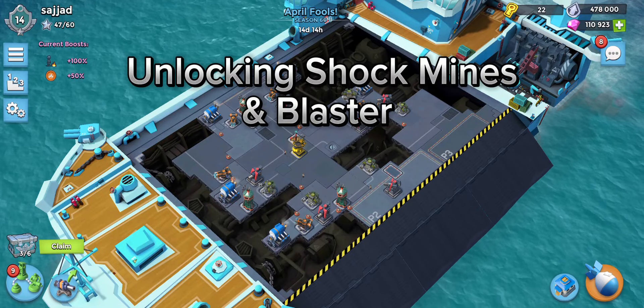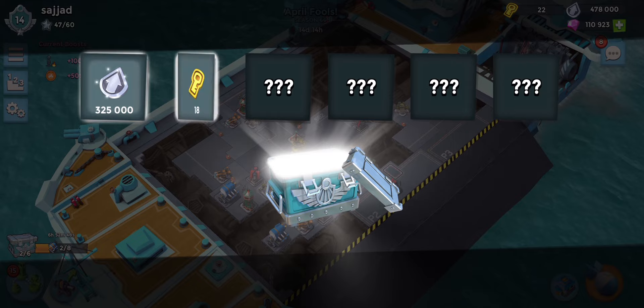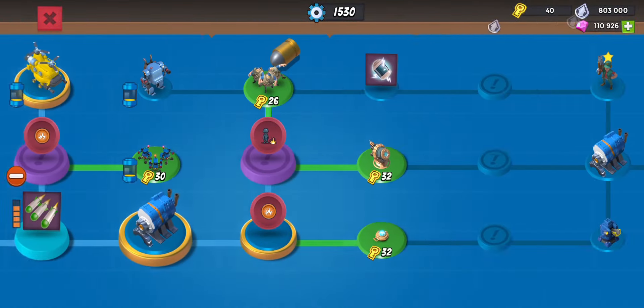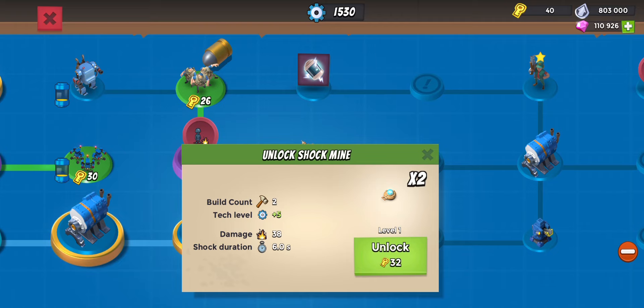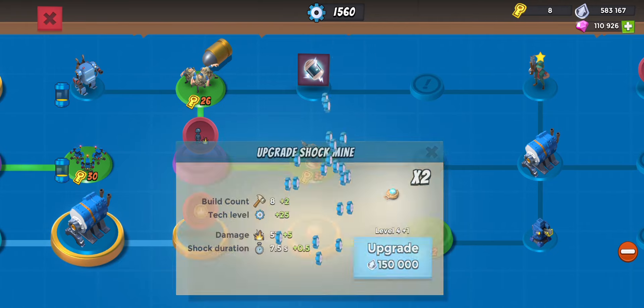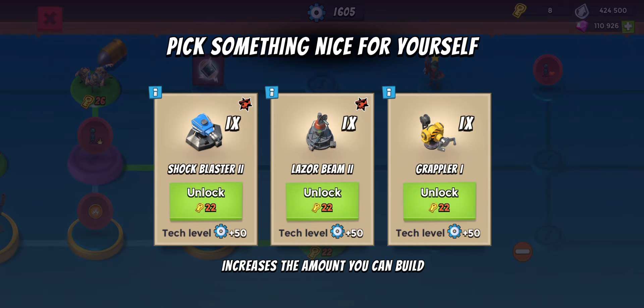Welcome back guys to a new Boom Beach video. We have one chest to collect and two more to work on today, which means we're going to have enough keys to unlock the shock mine. Let's go ahead and max it up. Today we're also going to be able to grab the shock blaster level two, so that's going to be pretty nice.